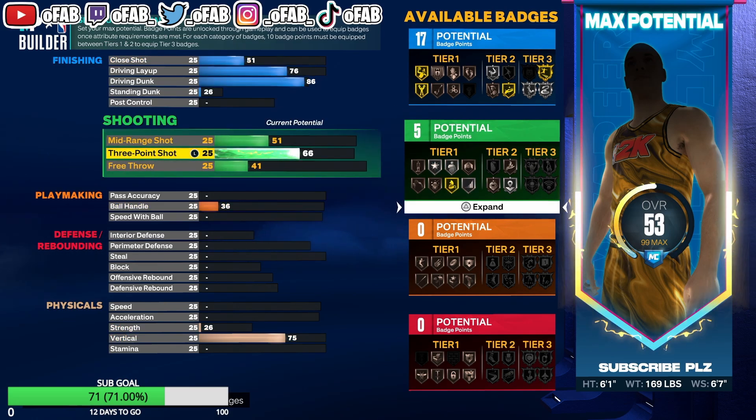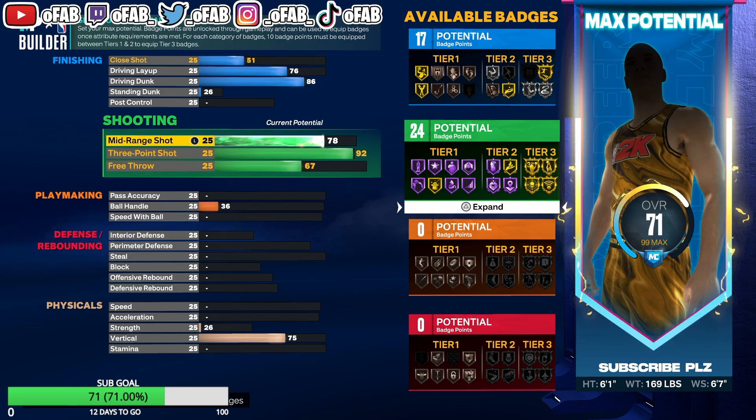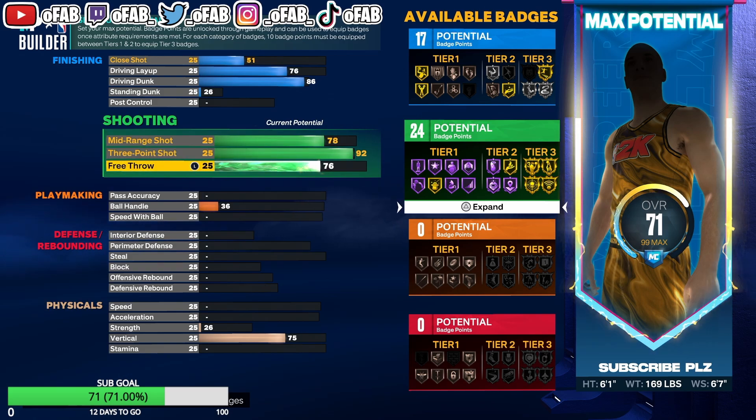92 three-pointer gets that Limitless badge — Limitless is OP, you can shoot from half court. We put the mid-range up one for an extra shooting badge. 80 free throw is actually strategic: a lot of comp guards lower their free throw, but with 80 free throw and the Accelerator perk you'll get all the technical and transition foul free throws, which builds your takeover super fast. Basically we're stealing free throws from teammates.